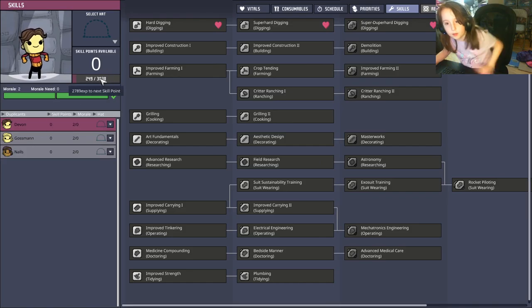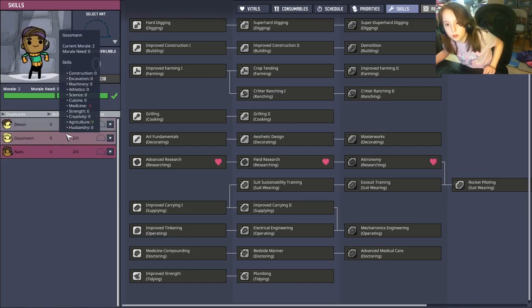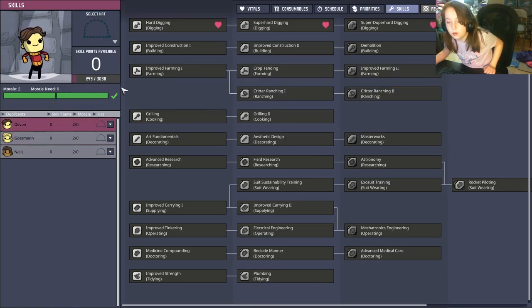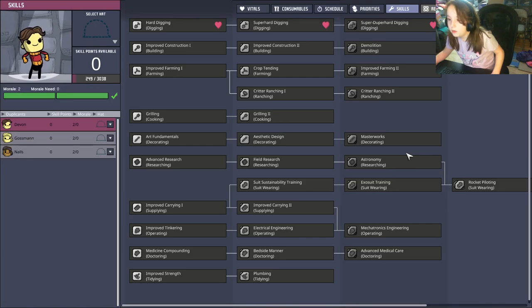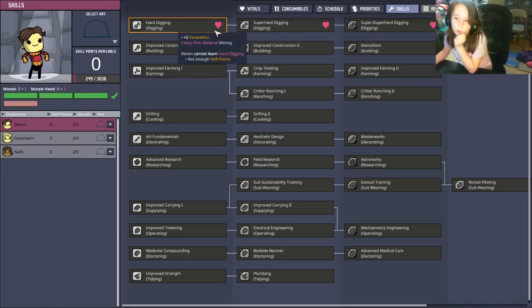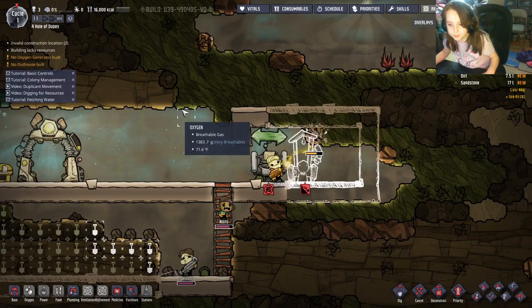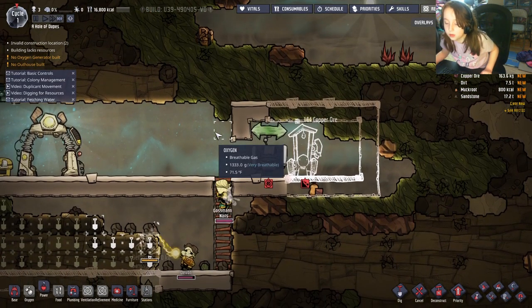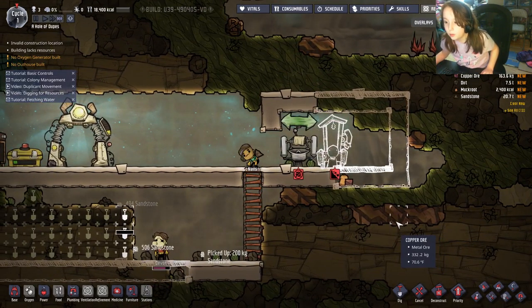These are the skills. Once a skill level gets high enough, a duplicate earns skill points. Skill points unlock certain abilities, and if a skill has a heart next to it, they gain one morale when they get that skill. There is a maximum, but the maximum is very high so you don't need to worry.